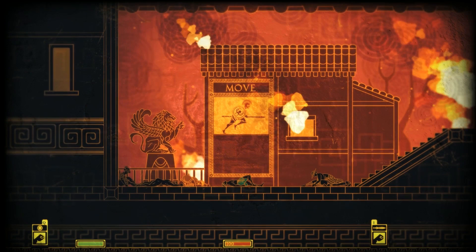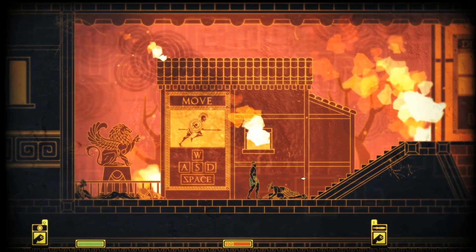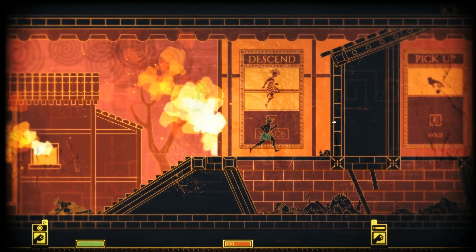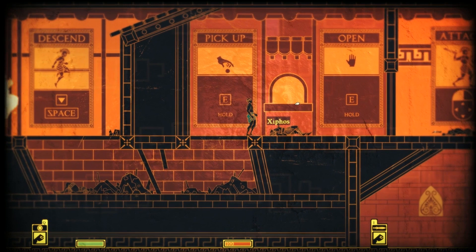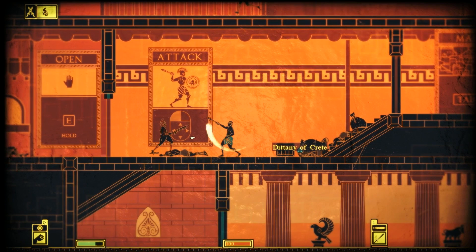Very nice tutorial — doesn't need any sort of complex instructions. We're using WASD then space, and we look in which direction with the mouse. Seems easy enough. We can descend, jump back up, hold E to pick up items, hold E to open things, and we can attack things.